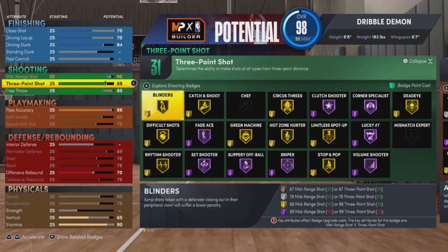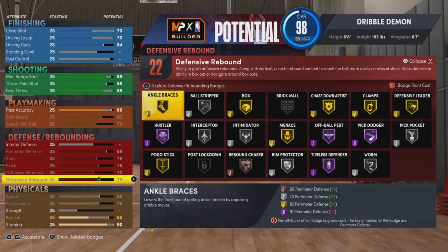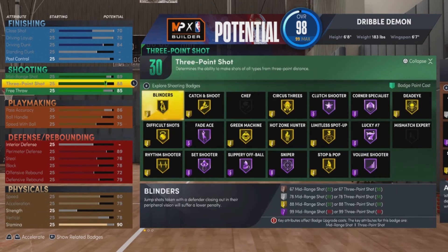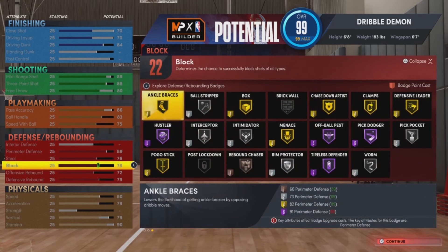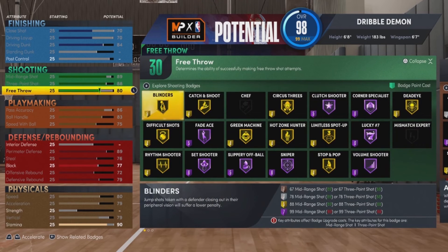That three-point is so high — it ends up going to 88 or 89, but I pretty much gave myself 88 because 88 and 89 don't really make a difference. My finishing is pretty good — I gave myself a 70 driving layup. My whole goal was to give myself an 80 vertical, but my vertical is only at 79. There has to be a way to get an 80 vertical, so I kind of had to take down certain attributes to get there.